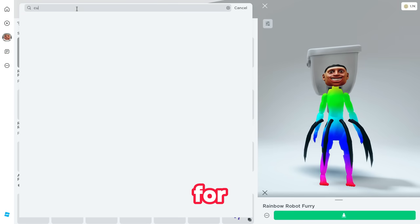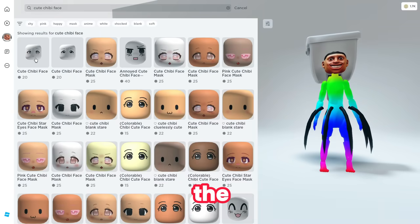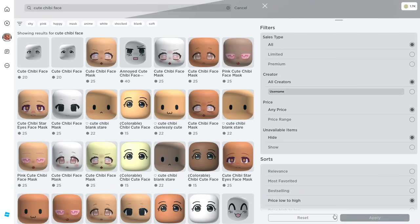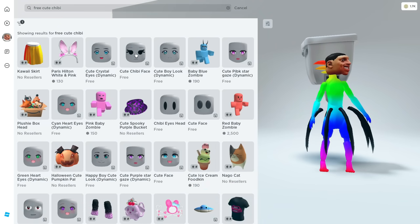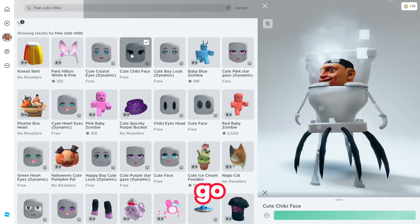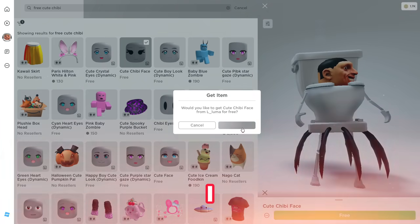Once you have claimed that item, you have to search for 'cute kibi face' — these will be very important in getting the free headless in Roblox. Come over to the search, choose price low to high, then hit apply and you will be able to find the cute kibi face. Search for 'free cute kibi,' click on it, and claim this free item.